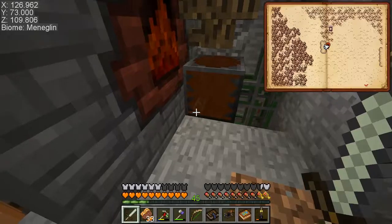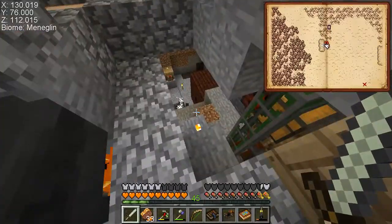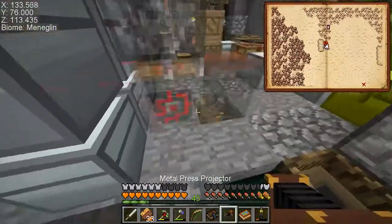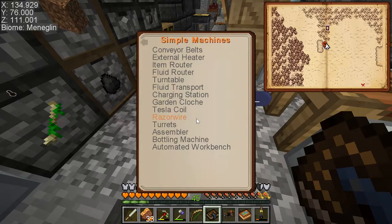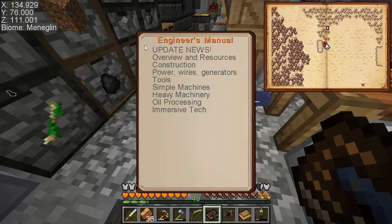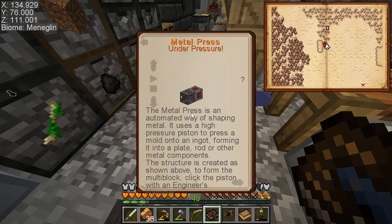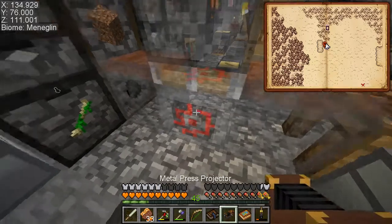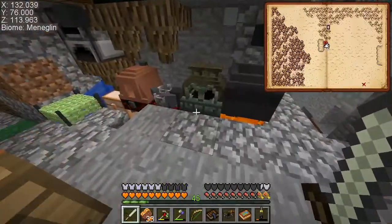Hey guys, just a guy here with another episode of SevTech. I did some things off-screen — not much. I must have been trying to get ready to make the machine press. I got the thing ready but it's not saved there anymore. I don't know why I didn't save it when I closed, but it's got a parts list and I saved it so I can build it.